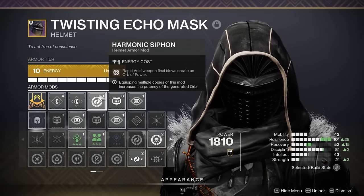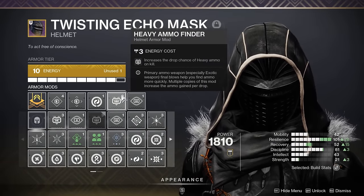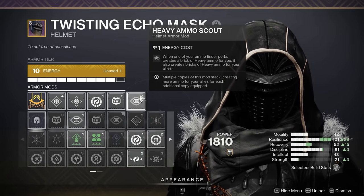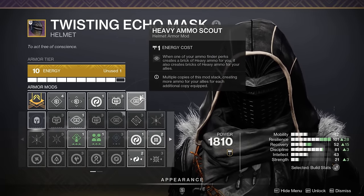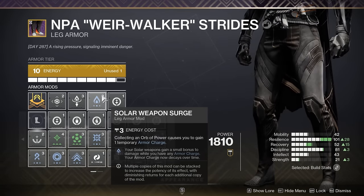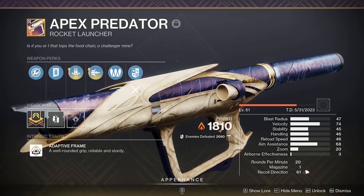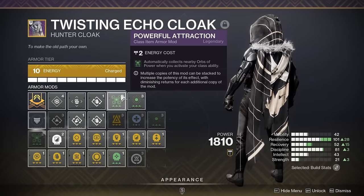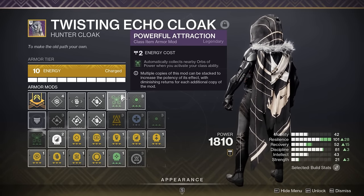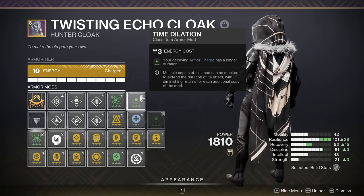Key armor mods include Harmonic Siphon to generate Orbs of Power on Void Weapon Final Blows. I also recommend Heavy Ammo Finders and Scouts, since exotic primaries generate huge amounts of heavy ammo for you and your fireteam. Add Scavenger and Surge mods to match your heavy of choice — in this case Apex Predator for burst damage on bosses — and Powerful Attraction to automatically pick up Orbs of Power when dodging for easy Devour procs, plus Time Dilation to increase the duration of Surge mods.